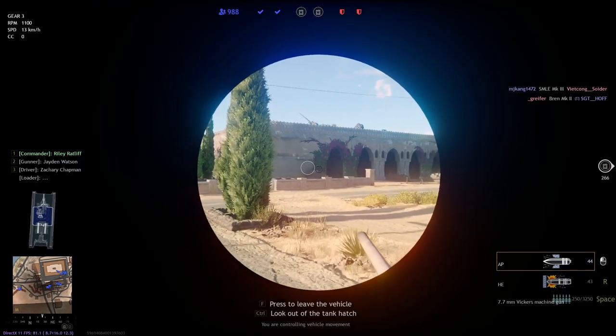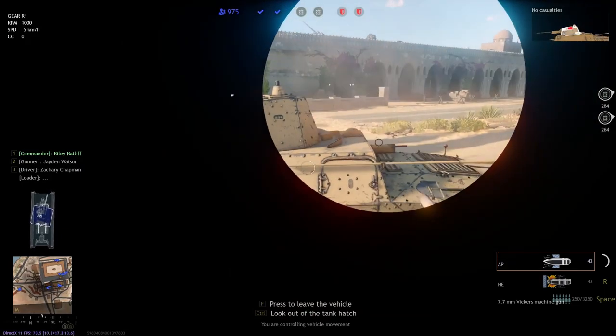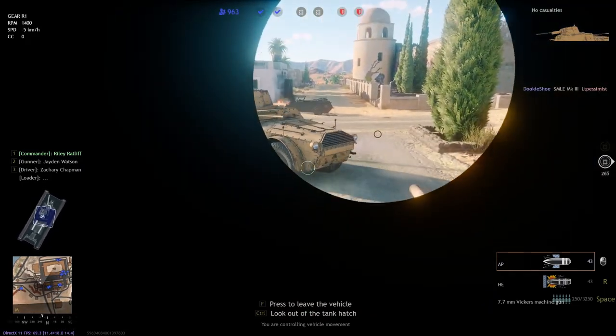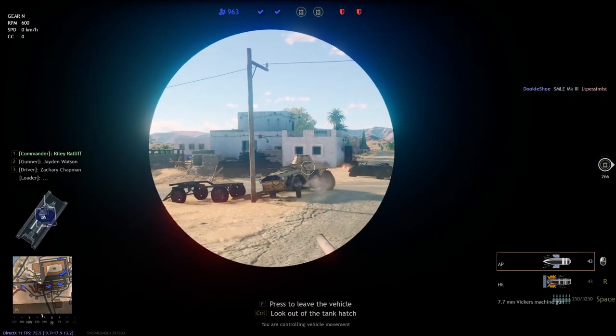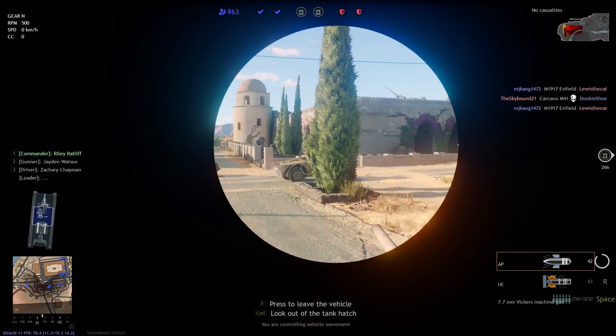This tutorial is about how to use tanks in the Enlisted Tunisia campaign. This is what you don't want to do — see how this guy uses this as a demolition derby car? That's the first tip: you don't want to use it as a battering ram.